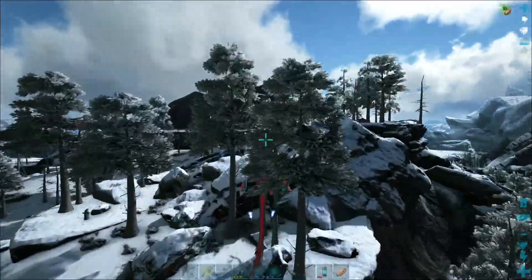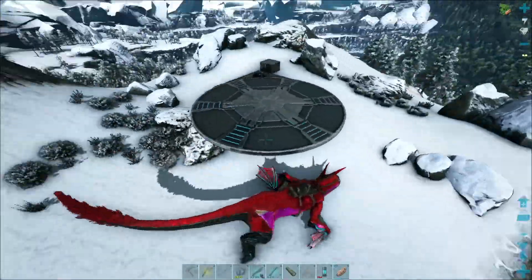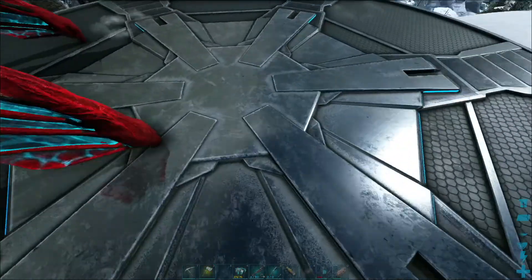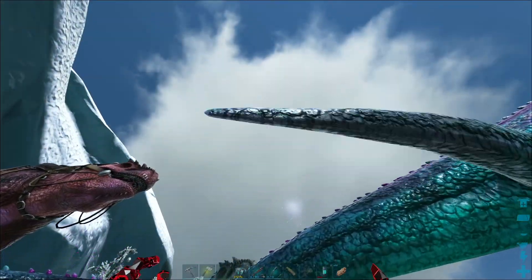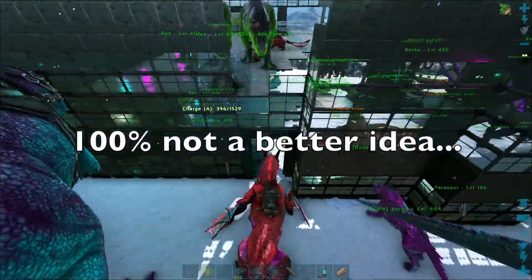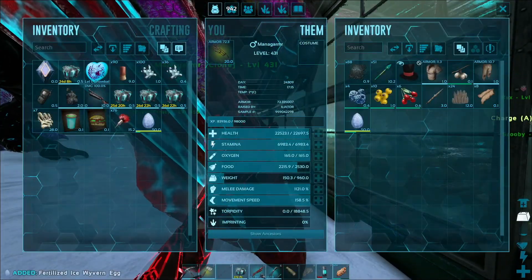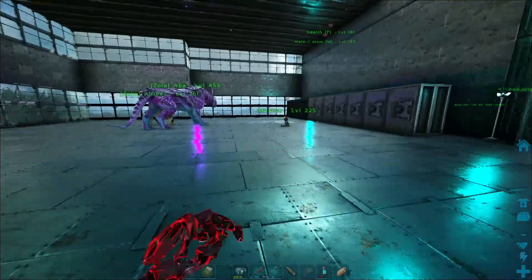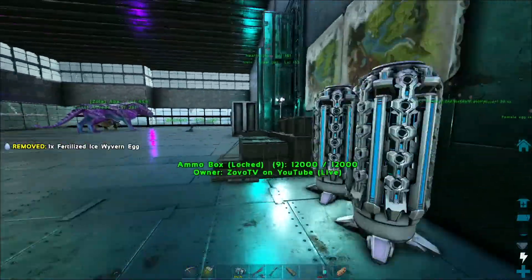I don't know where the TP is already — I'm lost. Is it up here? Yep — okay, we're gonna go drop these eggs off. Maybe a shadow mane is a better idea — this mana is just not doing very much damage at all. I'm pretty sure that egg insta-spoiled when I grabbed it. I have two low level ones. I think it insta-spoiled — I don't know what's happening.